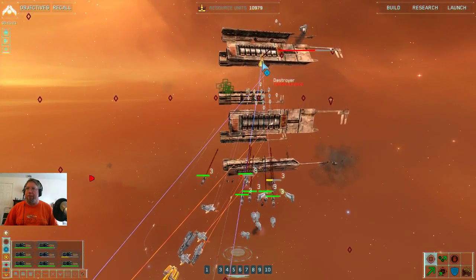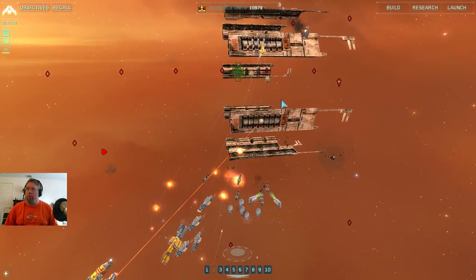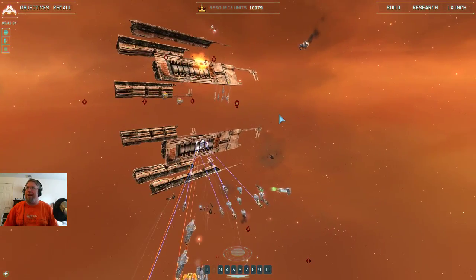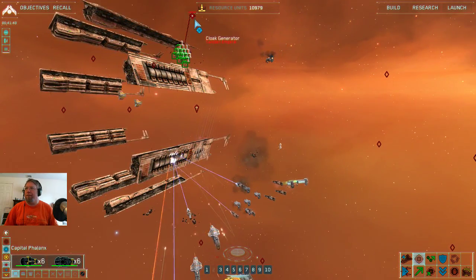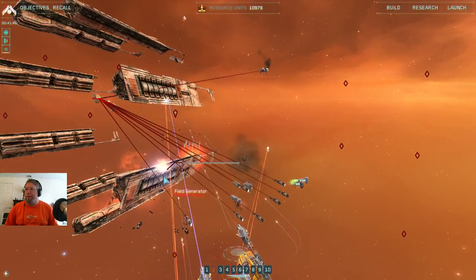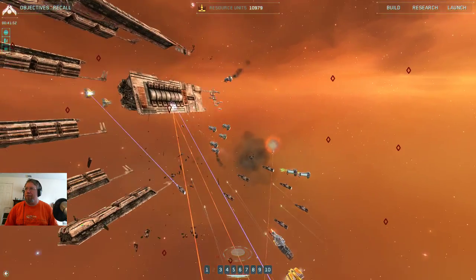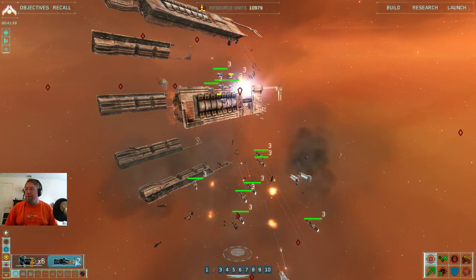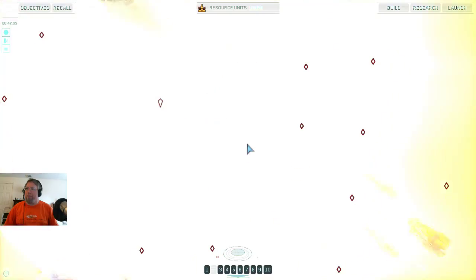All right, we actually didn't do too bad. Breach in the starboard fusion chamber, frigate lost. How are we doing? I will take that as a win. We didn't do too bad — we come out ahead. We lost a couple of support frigates, but that's okay. I will take that as a win.